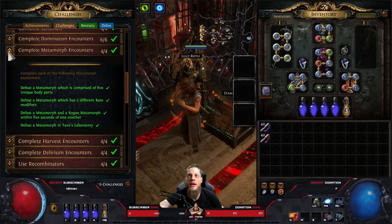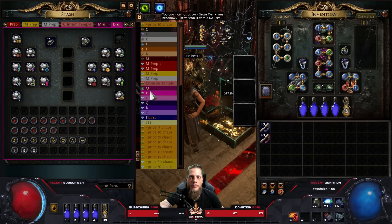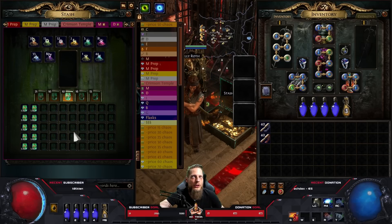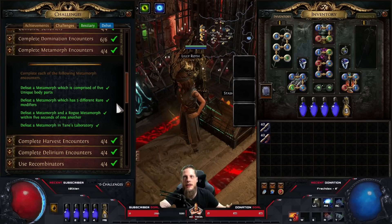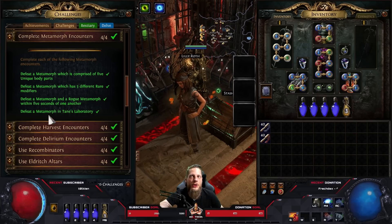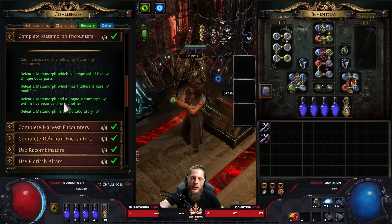For 'Defeat a Metamorph Comprised of Five Unique Body Parts' - in Tane's Laboratory, once you do enough metamorphs you have tons of unique parts. You go in, assemble one with five unique pieces and you're done. For 'Defeat a Metamorph with Five Different Rare Modifiers,' with the metamorph atlas nodes you can even do two metamorphs at once - super easy.